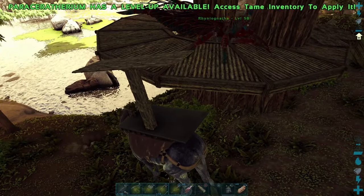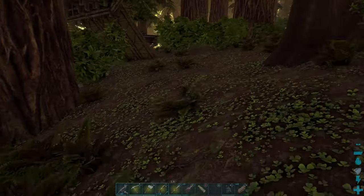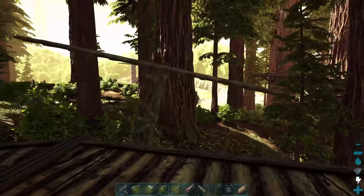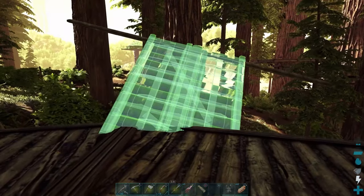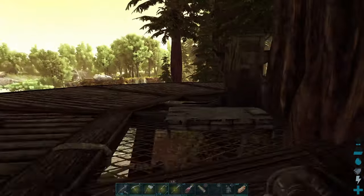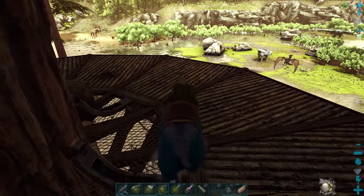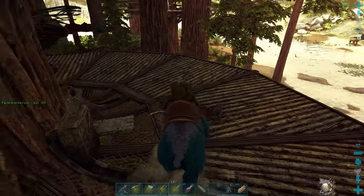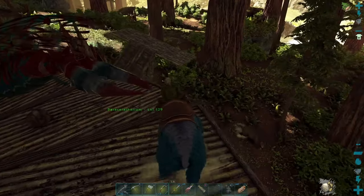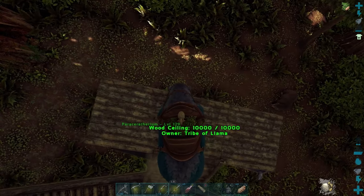There we go. Now I should be able to hop off the racer, back up the ramp, and place a ramp that connects pretty much with our tree platform. There we go, brilliant. Now if everything goes according to plan I should be able to just walk the bear up that ramp onto the platform. If I do a sprint run it gathers momentum really quickly and it's going to end up running off the edge, so slow and steady wins the race. There we go — bear on platform, nice.